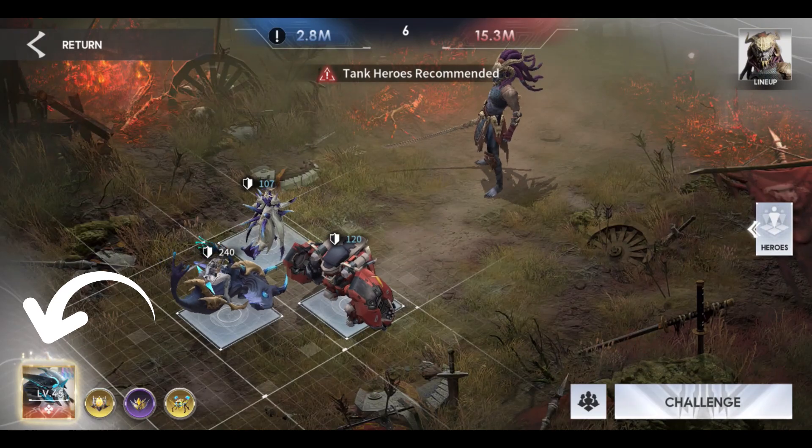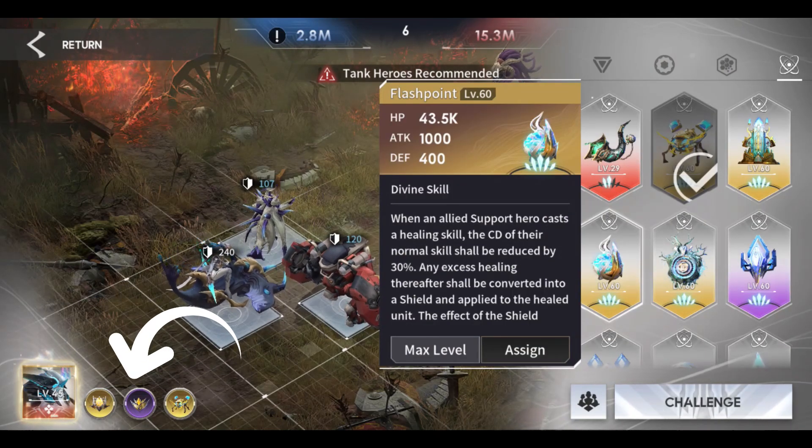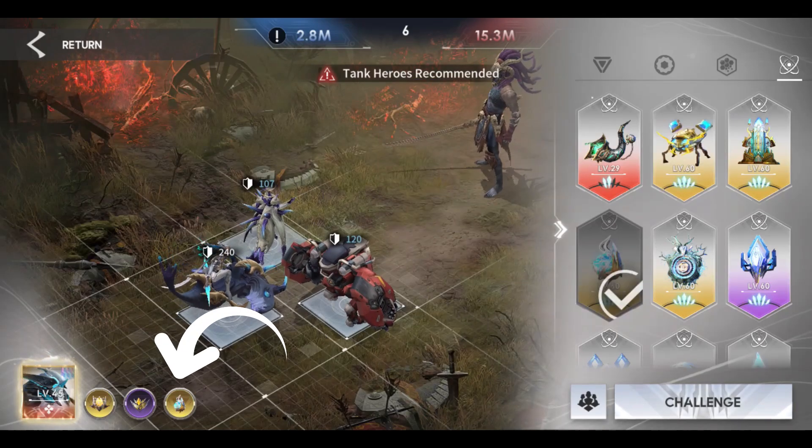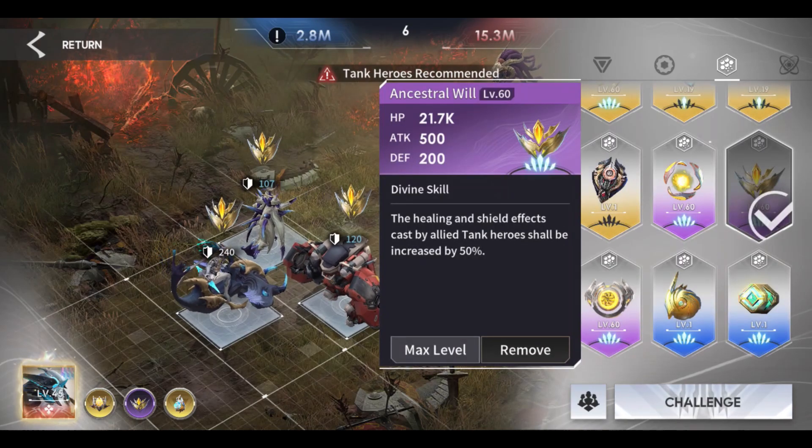The best commander here is Aubek, and that is a given already. The most important prototypes are the Tenacity and the Enlightenment slot, in which Ancestral Wool and Flashpoint prototypes work here for survivability of your heroes.